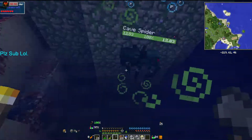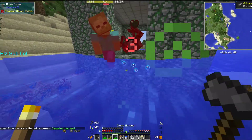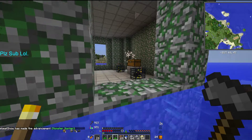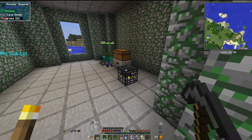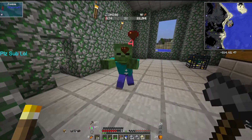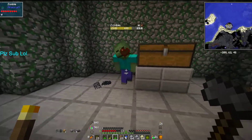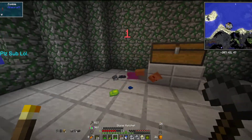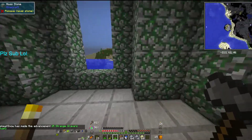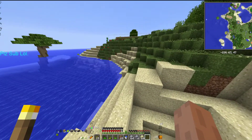Spiders are creepy as all hell. I forgot that the mods add stuff like this. Okay, there's a cave spider spawner — we're gonna have to mine that from a distance. We have a broken spawner, but we are 100% not geared up for that since we don't have any armor.